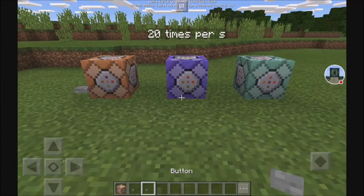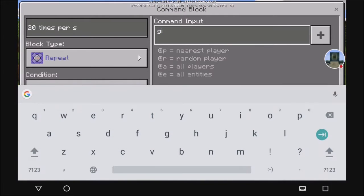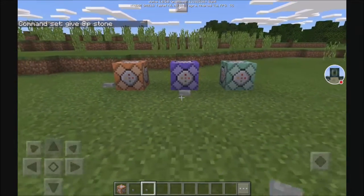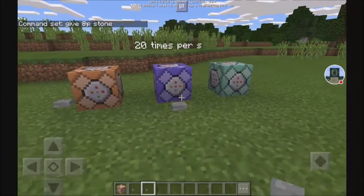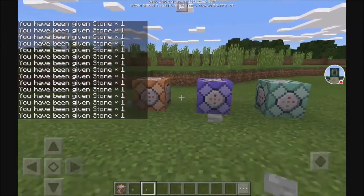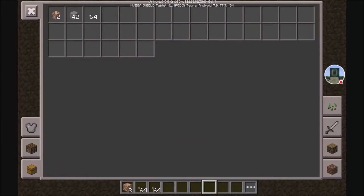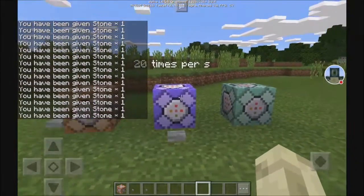This is a very laggy command block — do not use it to do something insane. So we're going to do give at p stone because it doesn't really destroy anything. But if you use this to summon creatures, like I accidentally did once, it will actually crash the game if you summon too many. So be very careful when using this one. As you can see it gave us 20 stone — so we now have more, because it's activating roughly 20 times per second.